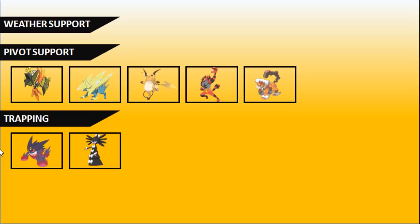Weather support is critical in the Ultra Series. The primal weathers — Desolate Land, Primordial Sea, and Delta Stream — heavily dictate the format, just as they did in 2016. They shut down so many options: Primordial Sea lets you stack as many Steel-types as you want because Fire-type attacks can't land on them, and Desolate Land means no Water-type attacks can be fired off. Keeping weather control on your side is incredibly important.